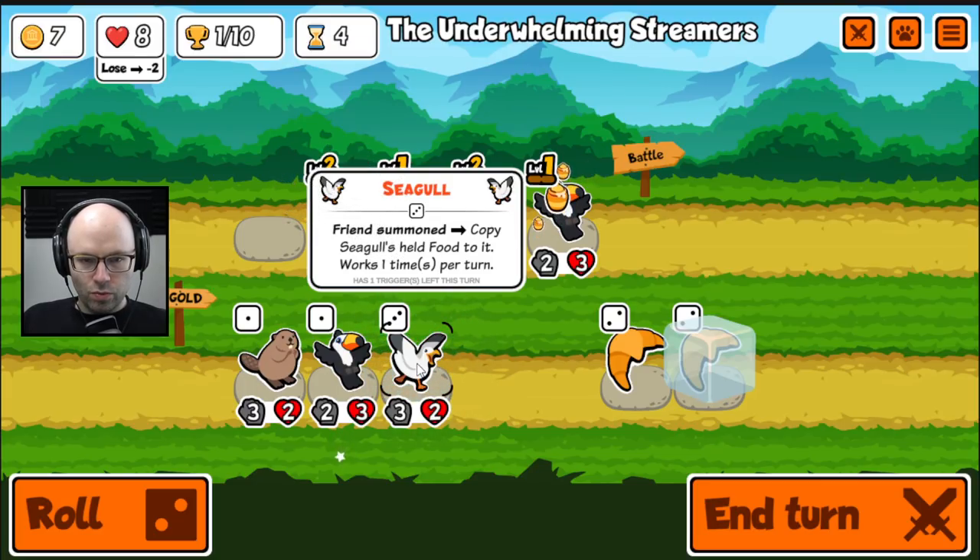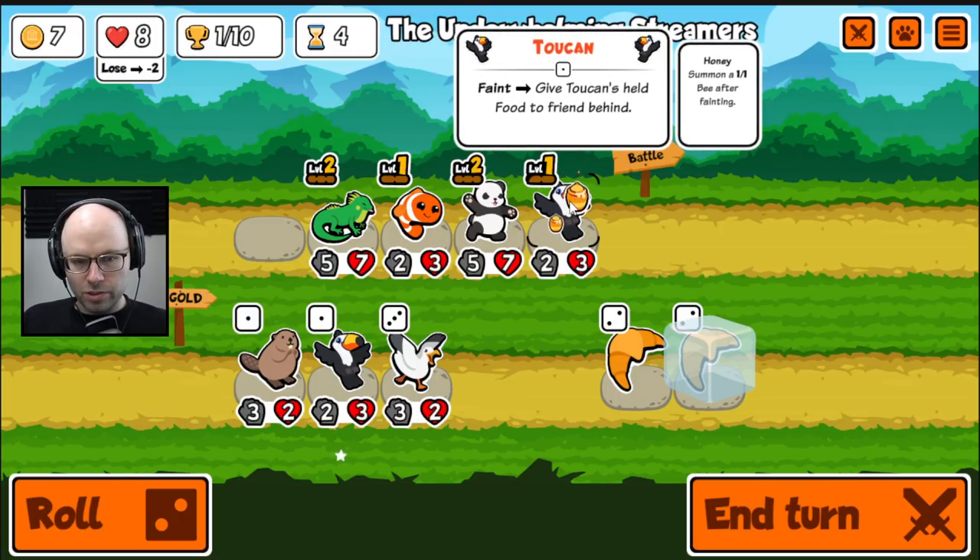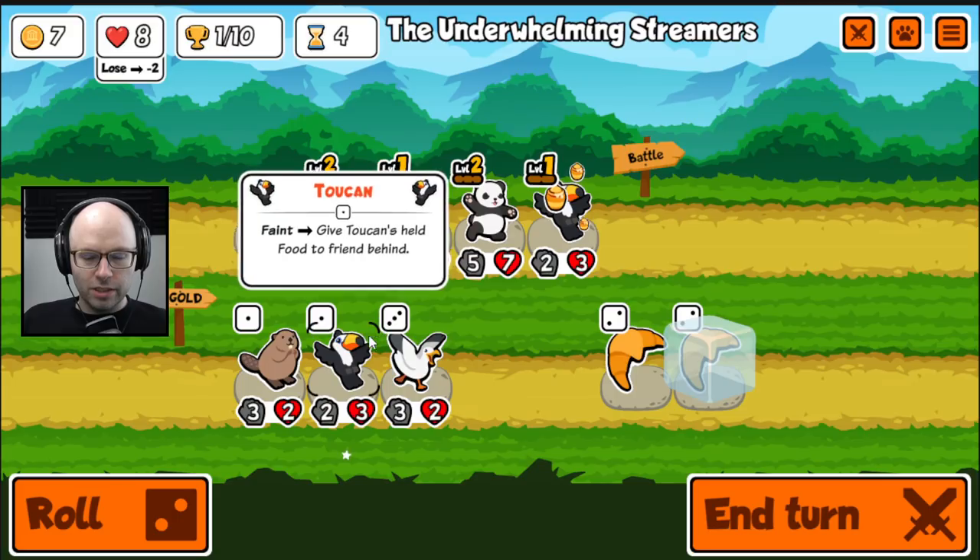Copy your food to it — works one time, only in battle. We don't really want to give food to a bee, which is the only thing we're summoning right now, so I don't really see the seagull doing anything.